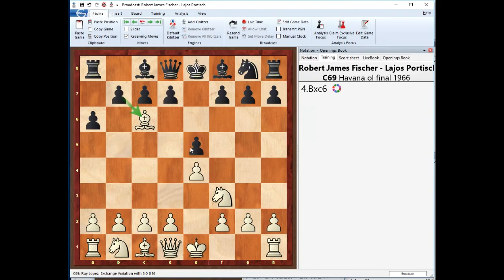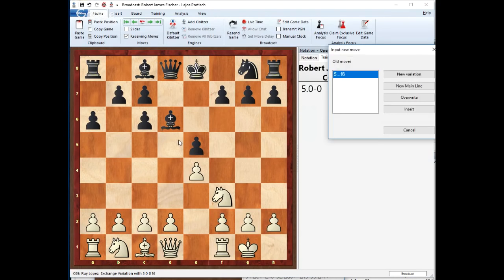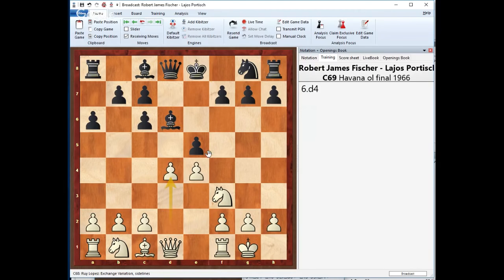If Black takes with the b-pawn, not only will e5 be hanging but he's also going to create two weaknesses — one on a6 and doubled pawns. Usually this is why he takes back with the d-pawn, hoping to break the rule of moving away from the center but at least opening some freedom for his two bishops so they could eventually move towards better places. White castles, and then Black plays f6. This is a questionable move yet one of the most popular ones. The problem is that if Black plays Bd6, White can play d4, and after exd4 and Qxd4 there's a move of e5 that will likely take place — his g7 is under pressure and there are other issues.